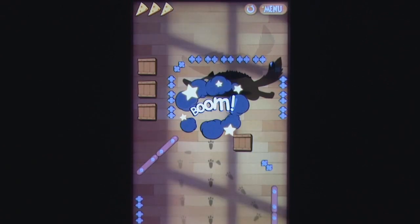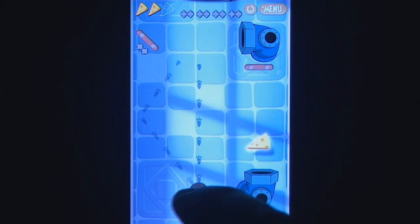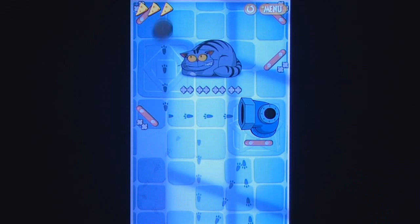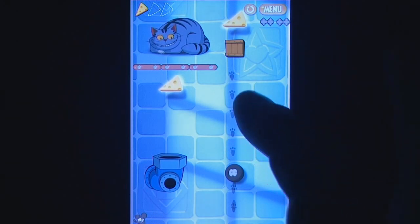Despite being intuitive, aiming the flick can be a bit haphazard, resulting in some shots taking a marginally different direction, ruining an otherwise perfect run. Much like other recent physics puzzle titles, the difficulty of each level is determined by how willing you are to collect the stars scattered around it. Aiming for these three stars will require the correct order of explosions along with perfect timing and aiming, making it far more challenging than simply going straight for the goal.